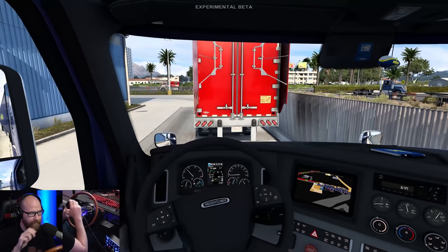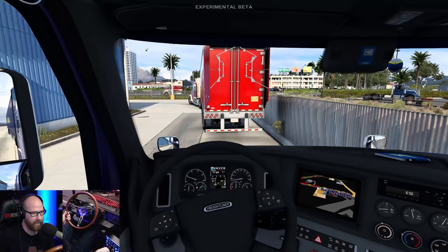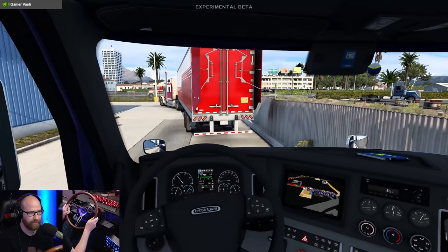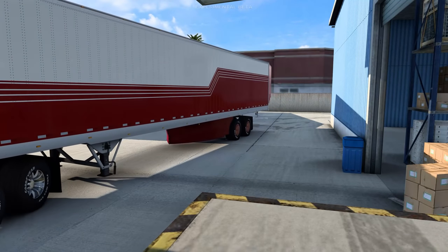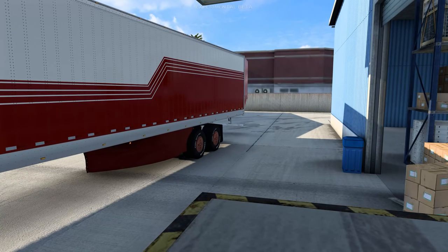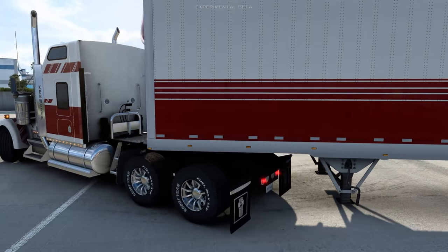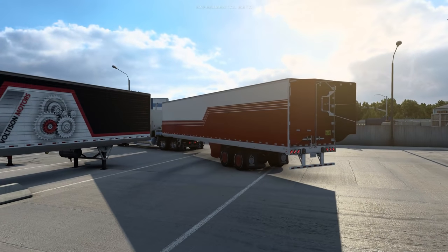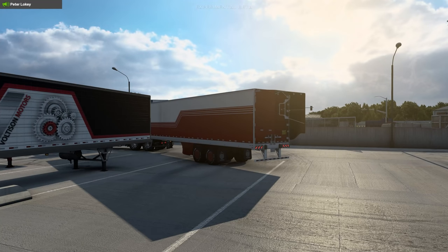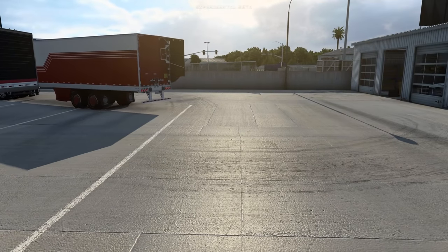I'm clear of the dock now. We're going to sit over here and wait. Since I have the console enabled, I hit the zero key and then use my numpad to move the camera around, and the mouse to look around as well. The mouse wheel speeds up or slows down the camera. What's great about this is we can actually come up here on the dock and watch Alex back in here and see how well he can get in on the first try. You can also spot each other on tight spots, which is really neat.